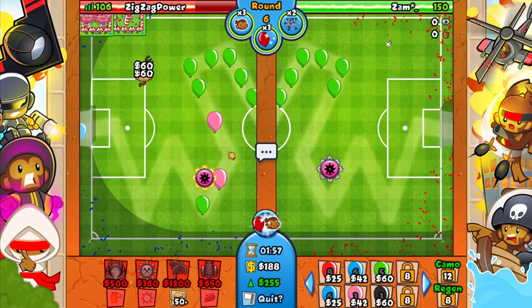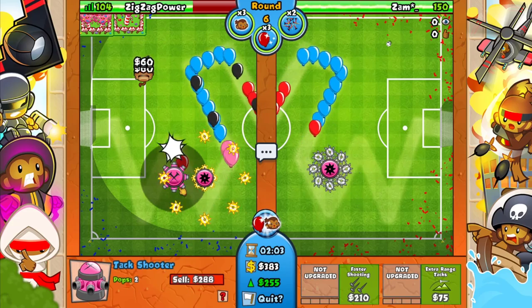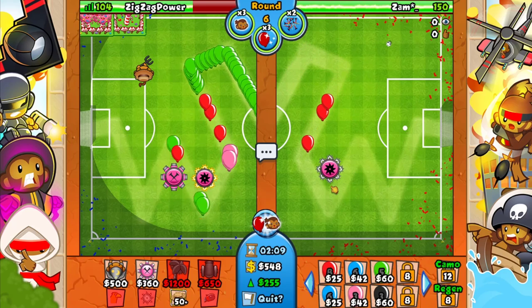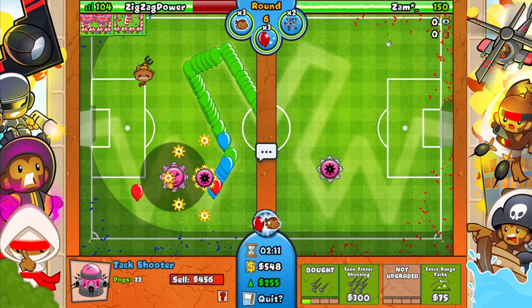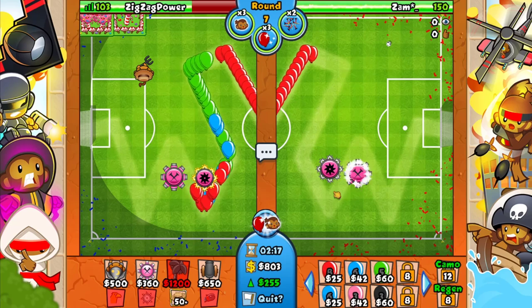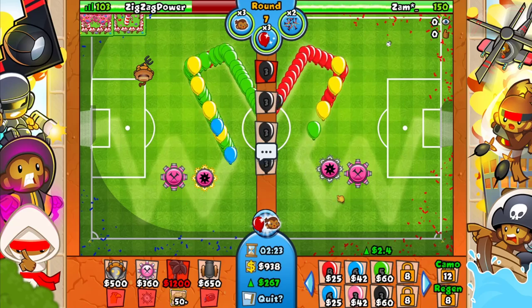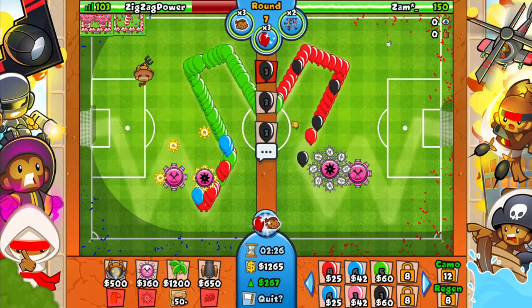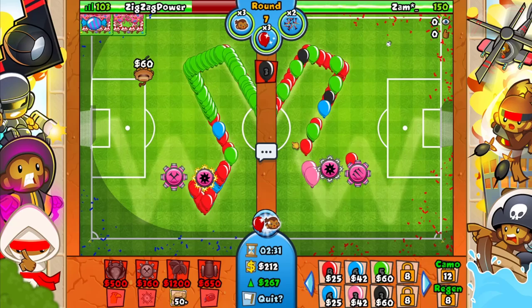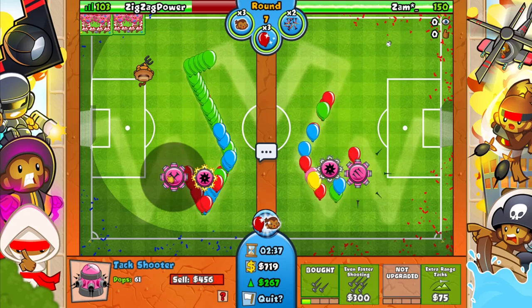Against eco you mainly want to anti-stall - he could have put his tag more toward the back which I probably would have done. He's sending pinks - not really a concern. He's trying to layer some pinks behind the blues and I'm leaking minimally, but this is actually worse for him because he's supposed to be ecoing. Now he sends something bigger so I'll go for another attack shooter and upgrade to a 1-0. This should be more than enough to help clean up the balloons he's sending.